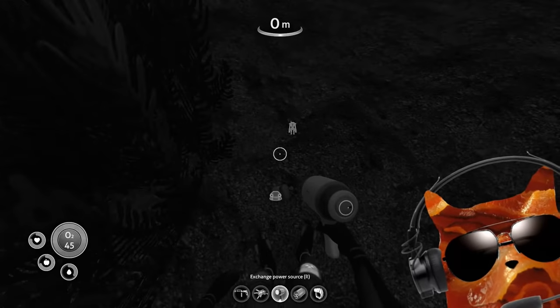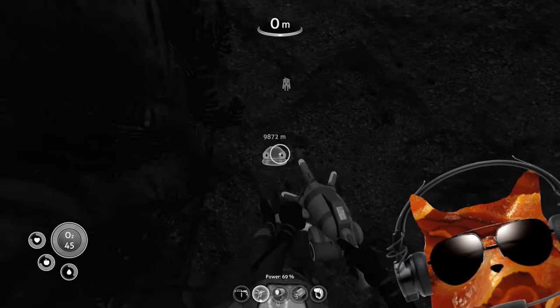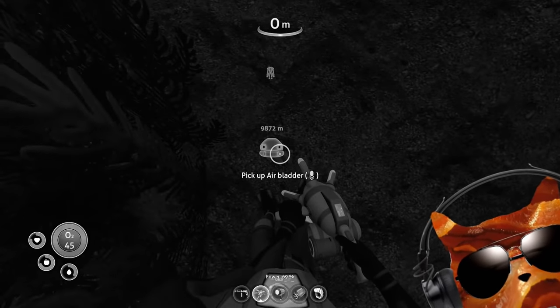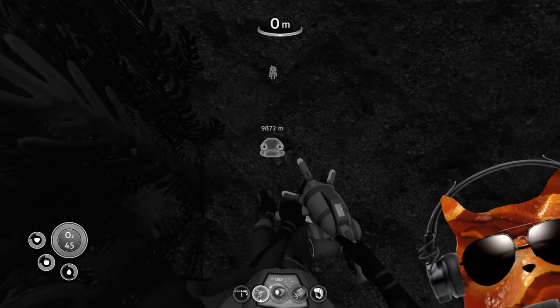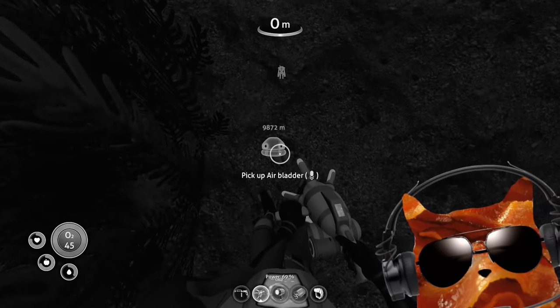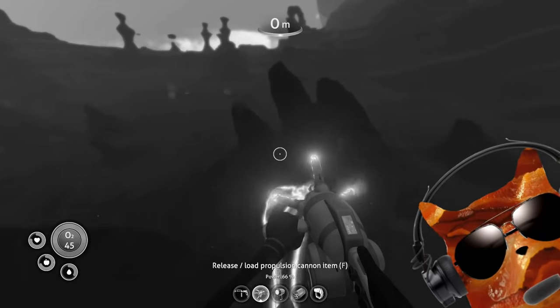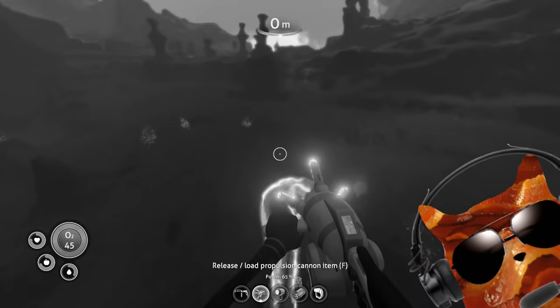Ladies and gentlemen, welcome on board. This is your pilot Bacon speaking. Prepare for a flight from the crag field into the safe shallows. The expected flight duration is about five minutes. Local weather is warm, slight northeastern wind, and a high chance of fish falling from the sky. Hope you enjoy flying with air bladder.